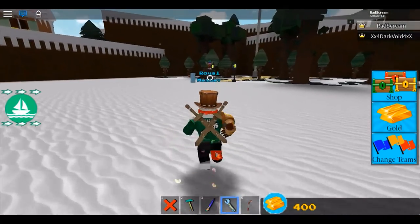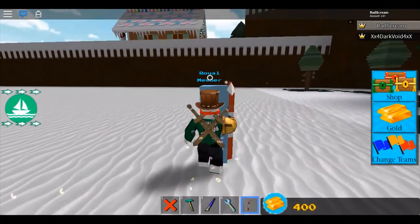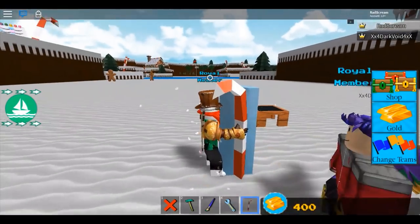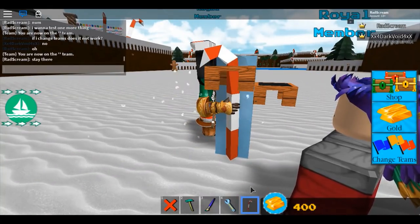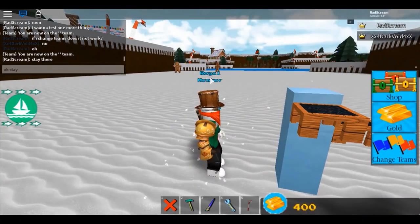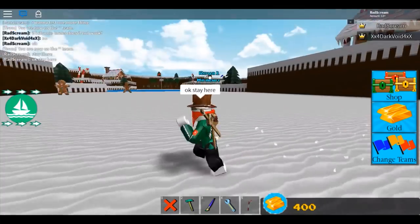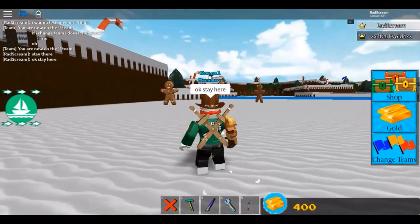We've got one more thing to test - we're going to see if it can break through the isolation mode barrier. I'm on white team, Dark Void is on black team, so I ran over to his base and I'm having him anchor me here. I'm going to run back to my base and have him turn isolation mode on, and we're going to see if I can teleport inside of his base.